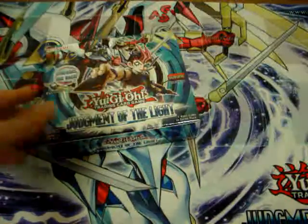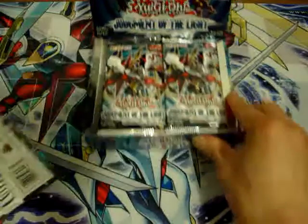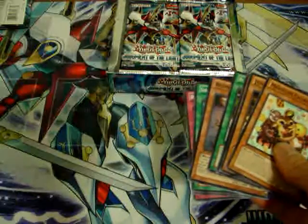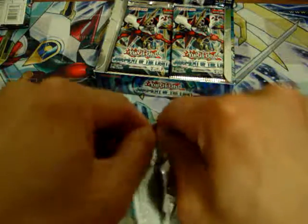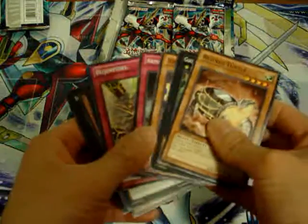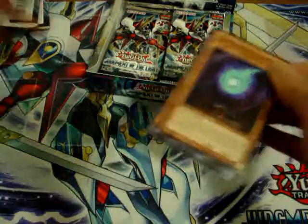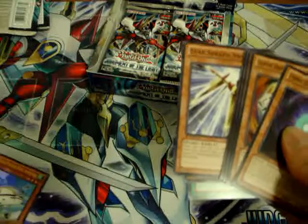So here we are, unwrapping this, throwing away the wrapper. First pack. Underworld. I'm not typically going to open from left to right — I'm gonna put all the rares and hollows to one side. And we have the penguin. Penguin. Penguin.